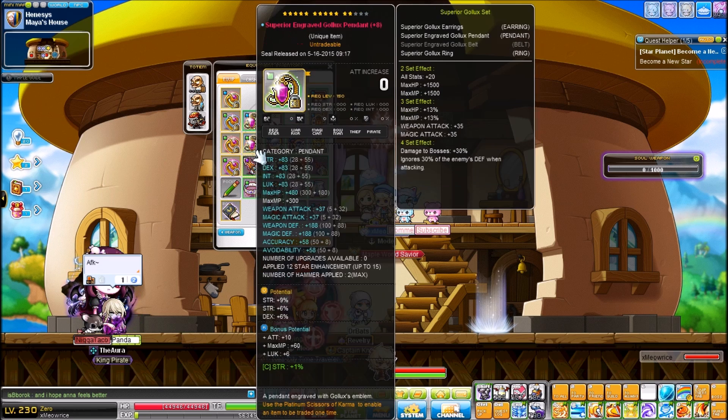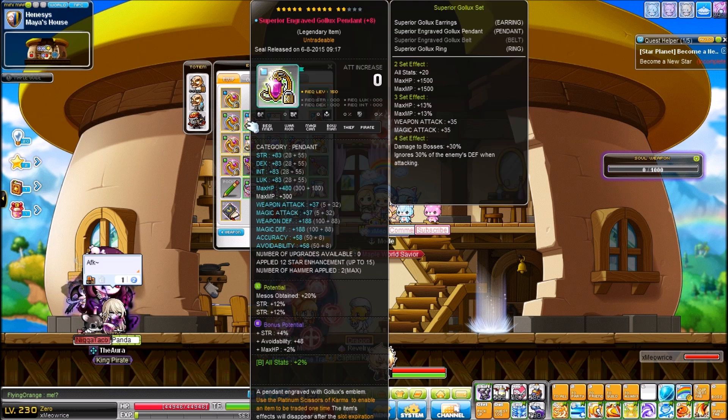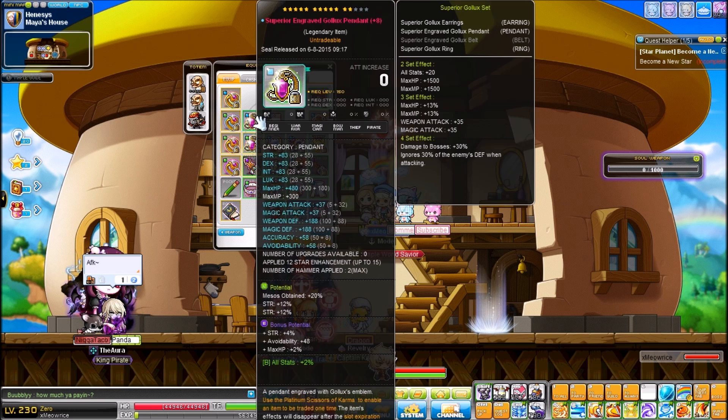The superior pendant has 15 plus bone attack and +1, so it's not that great. But its older brother just carries it — that one is two-line 12%, 4% bonus pot, and a 2% all-stat neb. It's perfected. Both of them were perfected by me. This one just had much better cubing luck — maybe the other one was cursed, who knows.